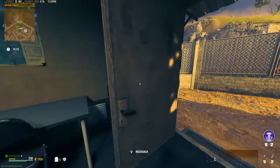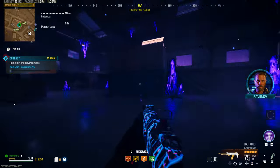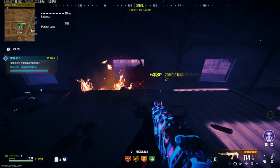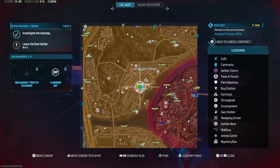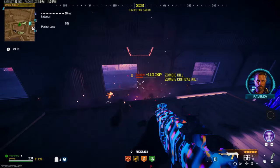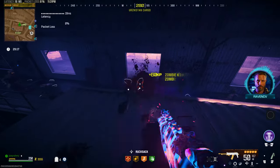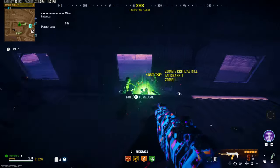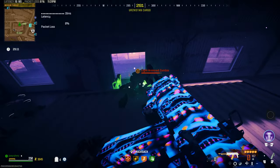All you're going to do is go to an outlast contract in either tier, go ahead and start that bad boy up. Once you're there, you're going to wait until you get to 95%. Once it's at 95%, you're going to go to the map and hold triangle or Y to cancel it — or whatever it is on PC. Once that's cancelled, a massive amount of zombies will spawn for the literally entire game. They're not going to stop, so make sure you're prepared to kill as many zombies without dying.